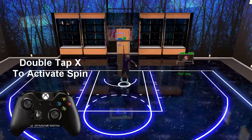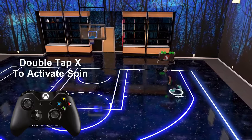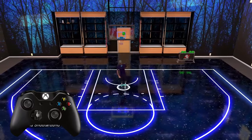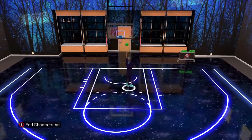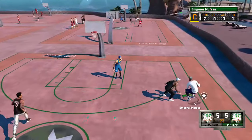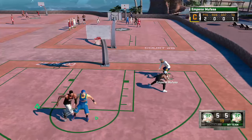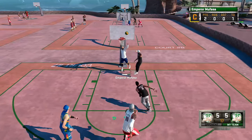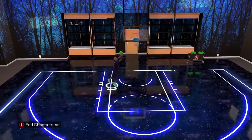Let me emphasize that this move is extremely easy to perform, but it is extremely hard to actually execute it in a MyPark game. Because most of the time when you're trying to do this move, your MyPlayer will just automatically stop his animation and end up getting stuck with the ball. When you try to do this move in the MyPark game, you're going to experience that animation — trust me, because I have experienced it so many times.